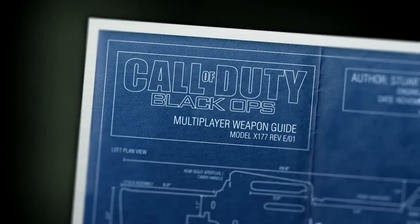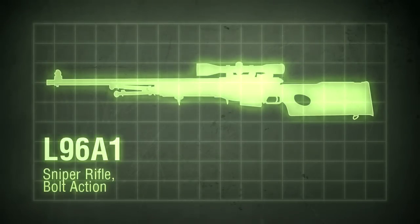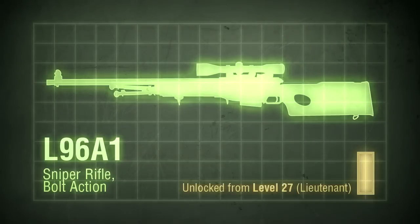Hello, this is Xbox Ahoy, and this is the 19th episode of my Black Ops Weapon Guide. This time we're covering the third sniper rifle, the L96A1. It's the only bolt-action rifle in the game, and is unlocked at level 27.